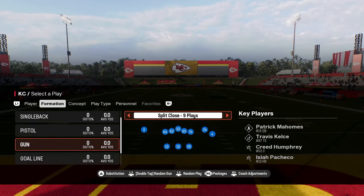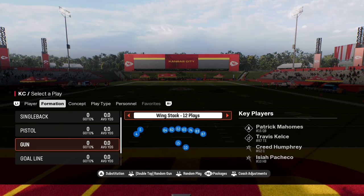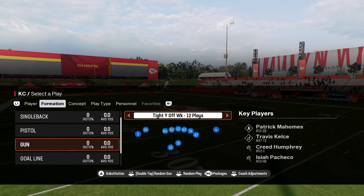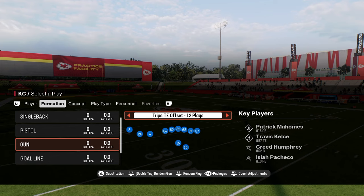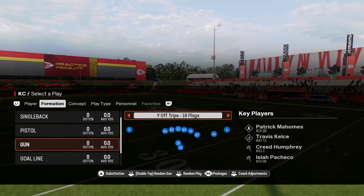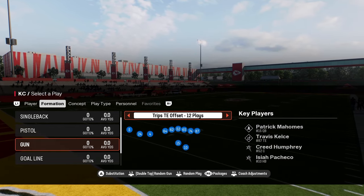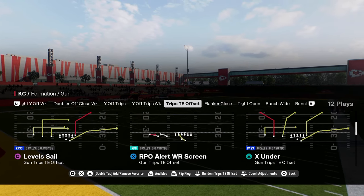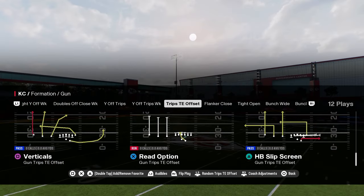It has split close, which is actually new this year — a really good formation that's been good in Madden for years. But the main bread and butter of this playbook is its trips formations. It has a ton of different trips formations, including trips tight end offset with plays like RPO bubble, RPO alert screen, X under, and PA crossers. Really all you need.